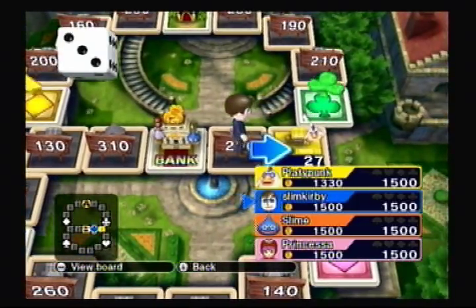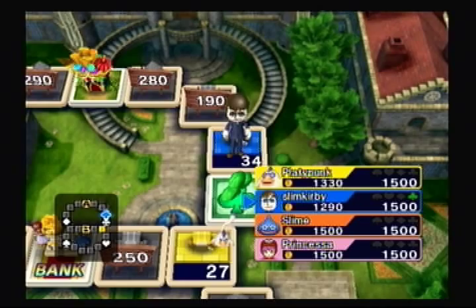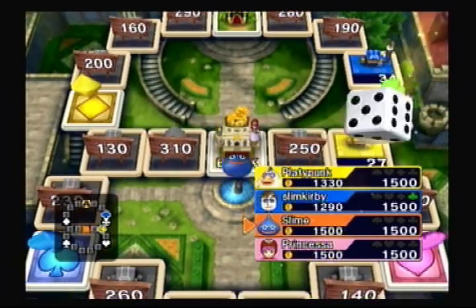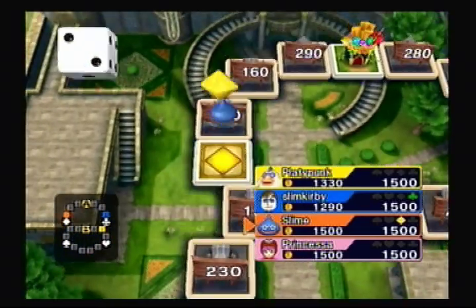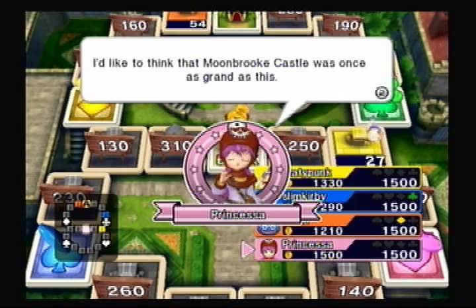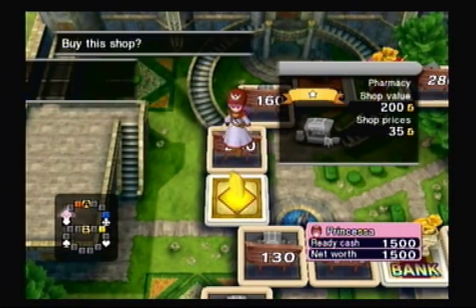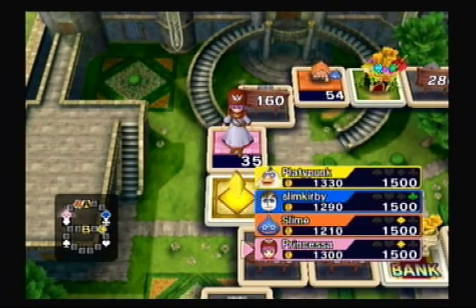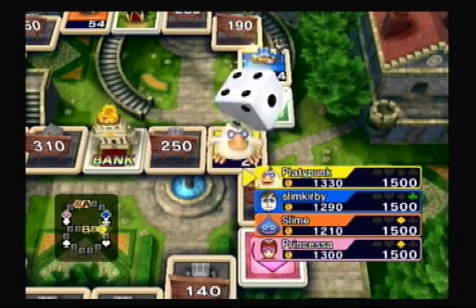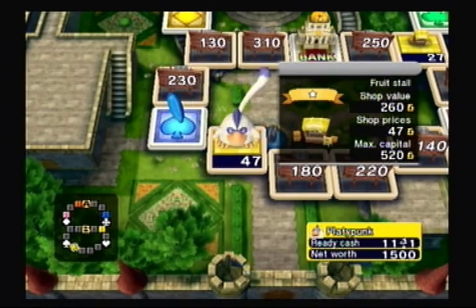So first we have a four. We can either land on the suit squares, or we can go up here and get the 210 shop, which I am definitely liking. So I'm going to go there first. Now it's Slime's turn, and he's going to go for that 290 up there. Naturally, whenever you're dealing with computer AI, they're going to try to go for basically the space of least cost — at least when they're trying to avoid your spaces. If they're trying to buy spaces, they're going to go for the greatest cost. So if they have a choice between a 160 or 155, naturally they're going to go for the 160.